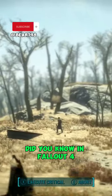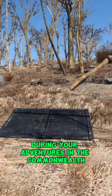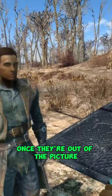Did you know in Fallout 4, there's a secret bunker that can only be found in a random encounter. During your adventures in the Commonwealth, you may find this scavenger trying to break into this bunker. Once they're out of the picture, in whatever way you see fit, you can detonate the hatch and enter.